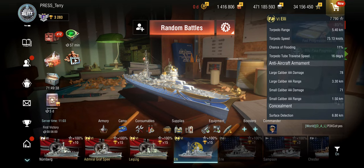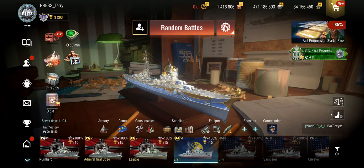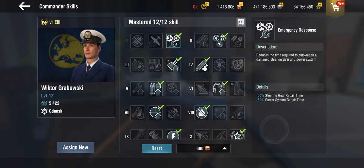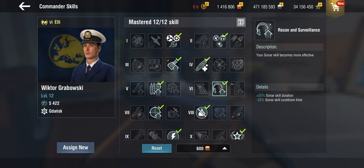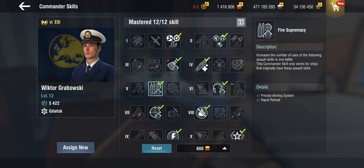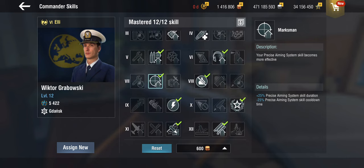With that setting we are getting ourselves to a max speed of 38 knots, and that's before supplies — so over 38 knots with the right supplies. We've got the guns down to a 6.6 second reload with an over 12 kilometer range. We're not looking at the torpedoes, but we've got the surface detection down to 6.8 kilometers. This is a very very scary proposal if you run across it in a destroyer. The only commander I have from the European line is not actually of any use for this one, so I've just used a regular commander.